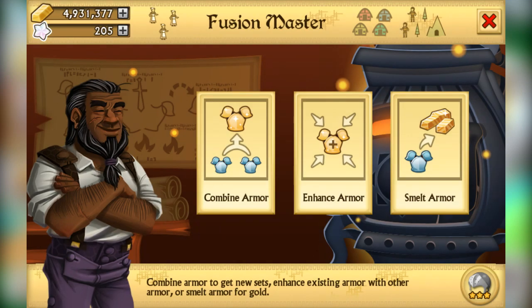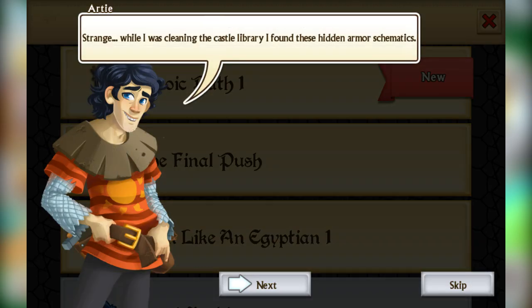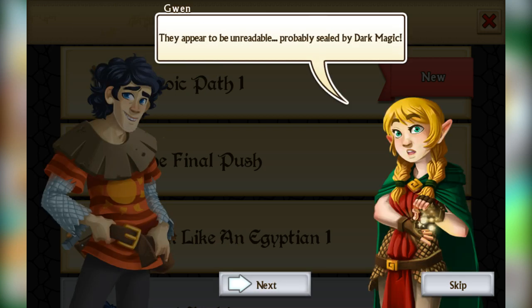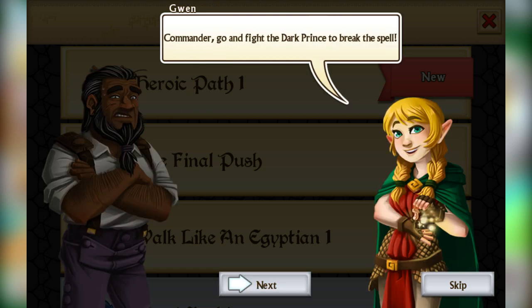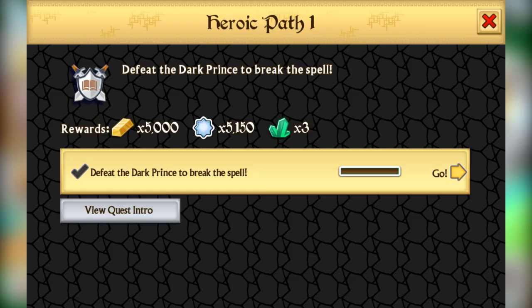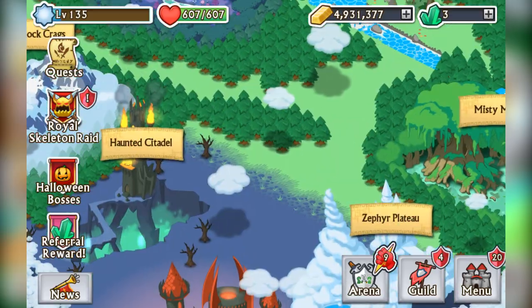Congratulations on this feature — first good thing in the game. On the heroic path, there's a new quest line. The quests appear to be unreadable, probably sealed by dark magic. The story says: 'I know who's responsible for this' — the commander is told to go and fight the dark prince to break the spell. Let's see if there's anything changed at the Kingdom of Darkness interface.